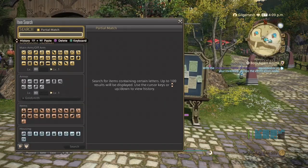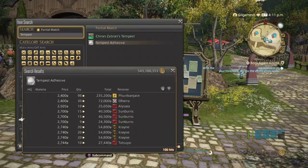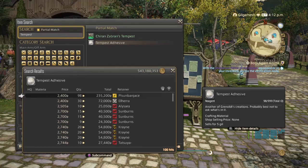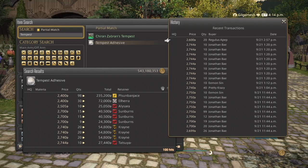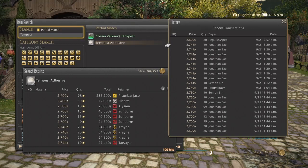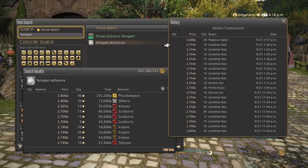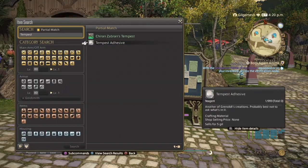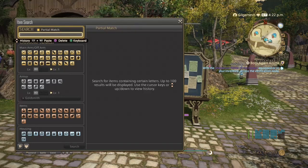And the Tempest Adhesive — 100 hits, around 2,500 to 3,000. There's one person on Gilgamesh who's been grabbing up all the cheap listings and does all of the crafts. Every single market, you'll find that person's always around, which is very aggravating. So that takes care of the Phantasmagoria items.